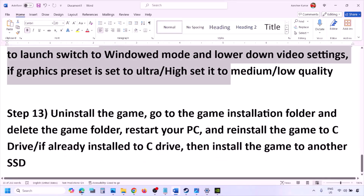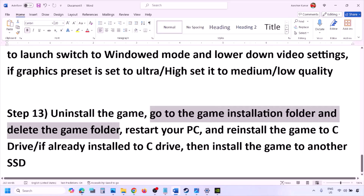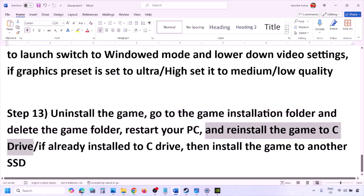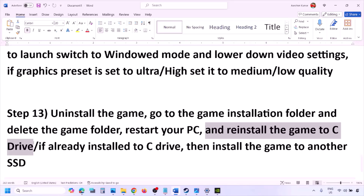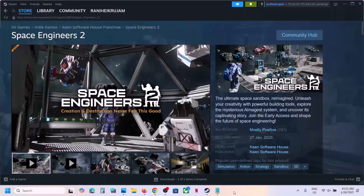The last step is to uninstall and reinstall the game. Go to Steam, right-click the game, and click Uninstall. After uninstalling, go to the game installation folder and delete the game folder, then restart your computer. Reinstall the game to the C drive — if it was on a D drive or external drive, try the C drive, or if already on C drive, try another SSD. One of the steps in this video should help you run the game successfully. Thank you for watching — please like and subscribe.